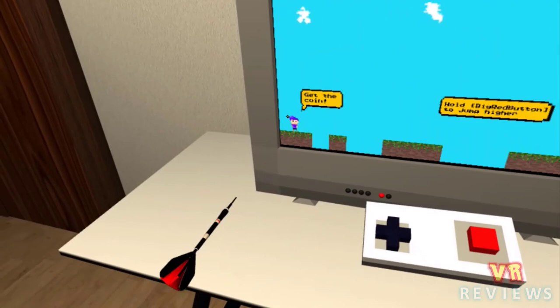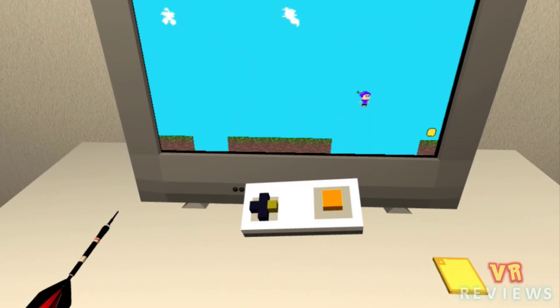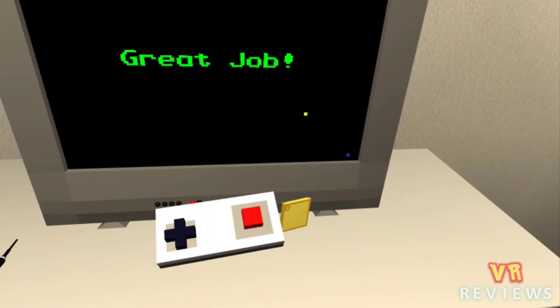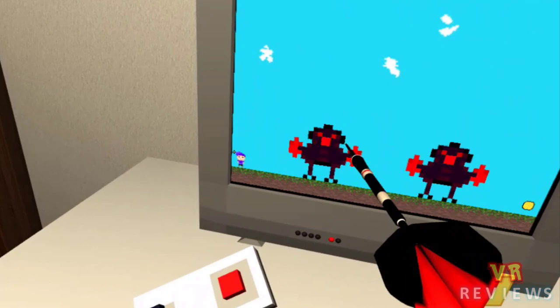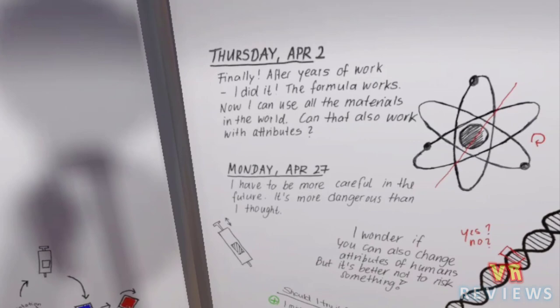The next game is TV Magic VR, created by Amar, Enrico, Gabriel, and Michael. In this game you play a game within a game — you use an NES controller to control a character on screen. What makes this game very special is that you can use items around you to assist you in reaching the gold coin. For example, using a block as a ledge by sticking it on the screen so your character can jump onto it to reach the goal. You also use a dart as a weapon to destroy enemies. I had a lot of fun playing this — it's very innovative, and there are a few levels to try out.